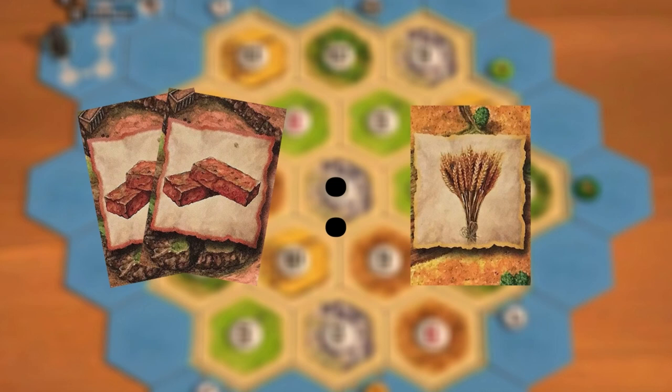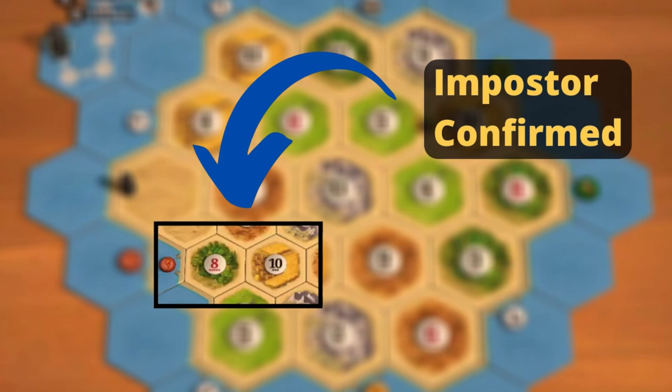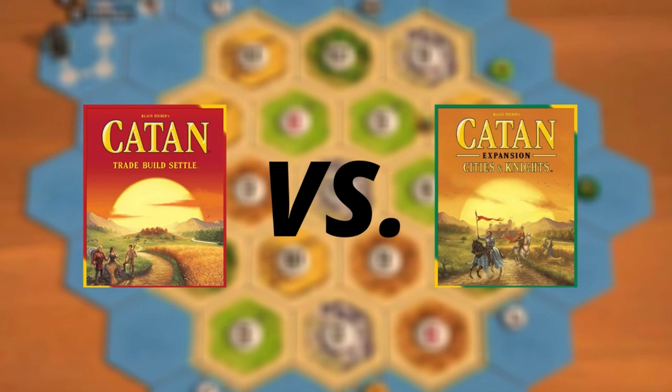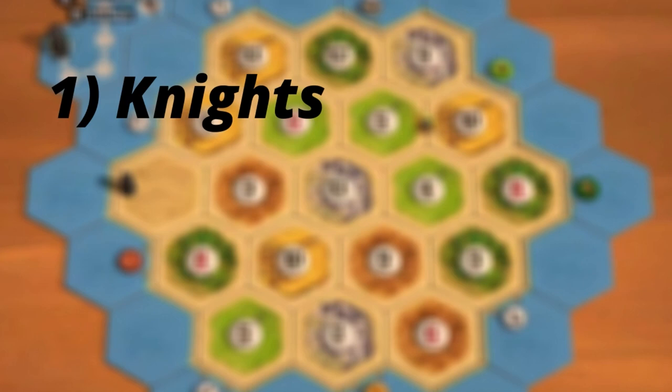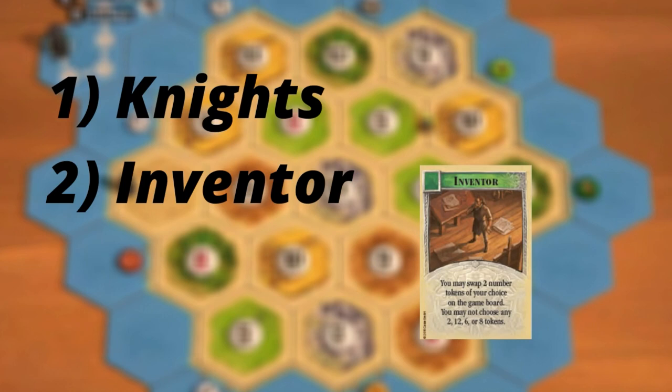The next tip is to place on red numbers. The red numbers are the 6 and the 8. In the base game a 5, 9, 10 spot is more valuable than an 8, 4, 10 spot, because red numbers attract robbers. In Cities and Knights it's the other way around. The first reason is the possibility to protect your strongest spots with knights, and the second reason is the inventor card. The inventor cannot switch the 8 and the 6, while it can switch the 5 or 9 with a 3 or 11 for example. So therefore if the production is the same, value the red numbers.